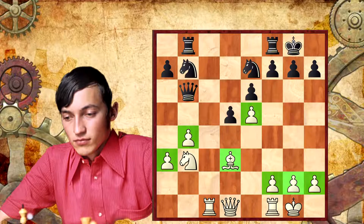But on the other side, if we give Black 3-4 moves, maybe he will escape from these difficulties and our advantage will be gone. So what do we have to play, and how do we have to think, if we want to keep our advantage as long as possible?